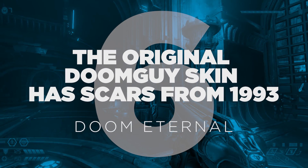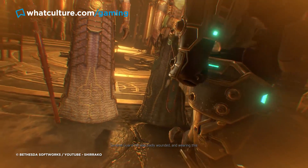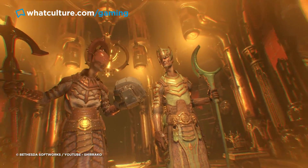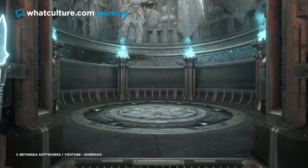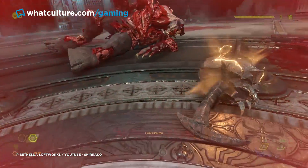Number 6: The original Doom Guy skin has scars from 1993 — Doom Eternal. An incredible detail noticed by Redditor DefectivePikachu, id Software really went all out with fan service in Doom Eternal. Besides the story neatly knitting together all the games so far into one incredibly satisfying canon timeline, equip the original Doom Guy skin and the art department went one better.